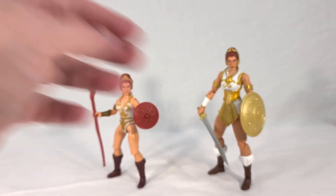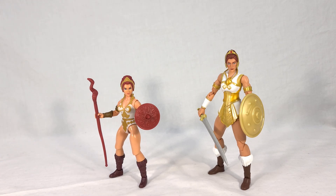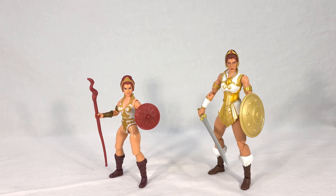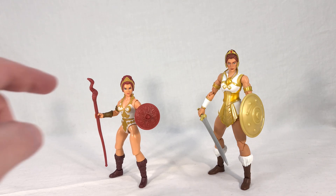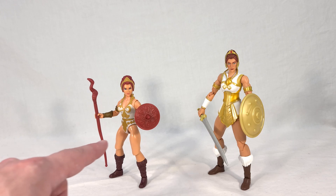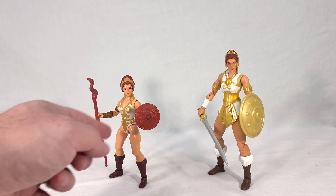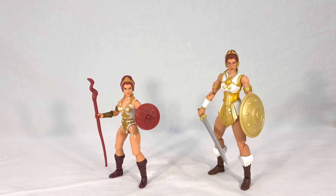The new one comes with a sword, while the old one came with a staff because she was meant to double as the Sorceress Goddess. She even came with that cobra hood thing, but I left that off for a better comparison. As for the shield, I don't mind changing the color from burnt reddish to gold — it looks better. But look how much more intricate the old shield is — it has filigree design and a spike in the middle. Hers is very plain by comparison, which is ironic because most of her redesign was to make the outfit more intricate. They really dropped the ball on the shield, and I imagine it was purely a budget decision.